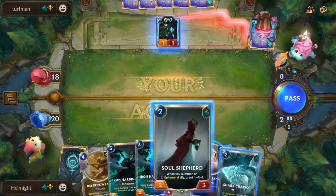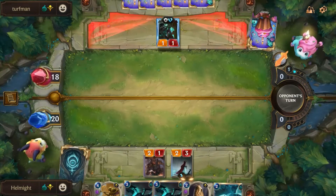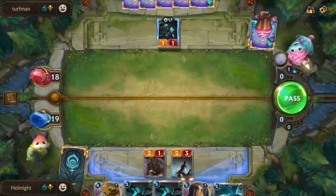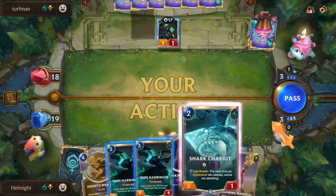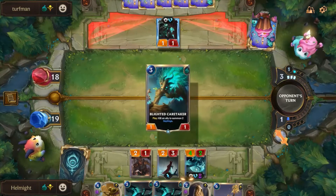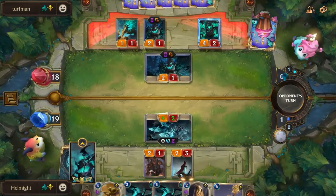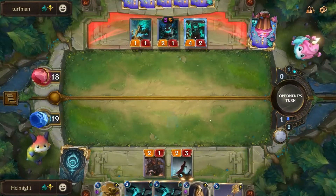We've got the Shark Chariot as well. We have the opportunity to run out the Soul Shepherd. Basically I do nothing on my off rounds — I just kind of play my supportive units like Iron Harbinger or Soul Shepherd. Then on my round, ideally I want to be swinging for damage. You never block this guy — I feel like you never want to block him because your opponent just gets free value. But at the same time, if you don't block him you let your opponent do things like challenge. But that's fine because the Shark is going to die anyway.